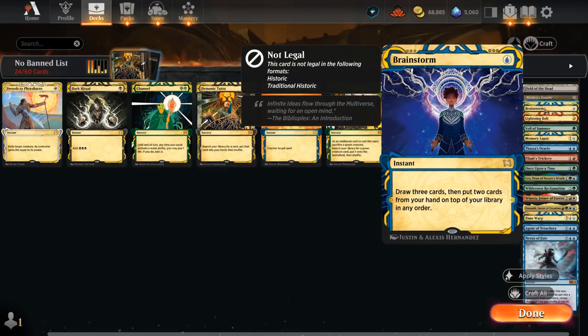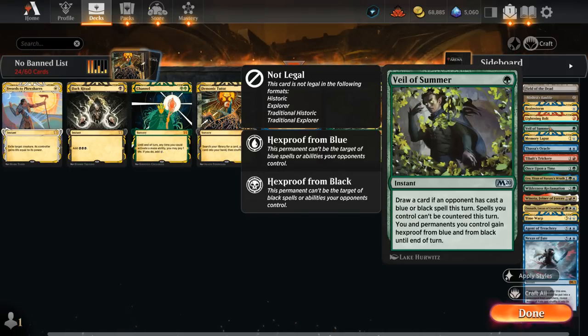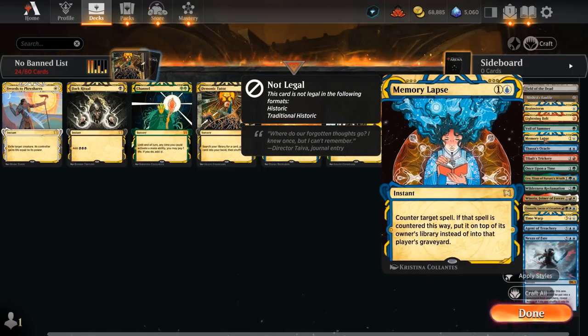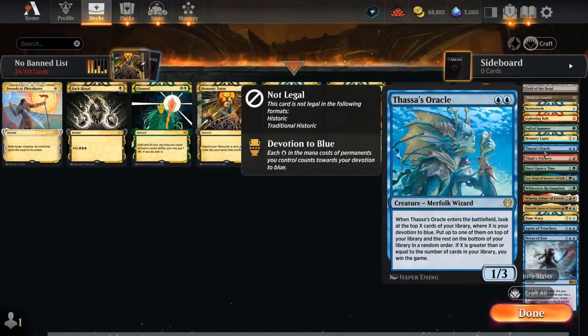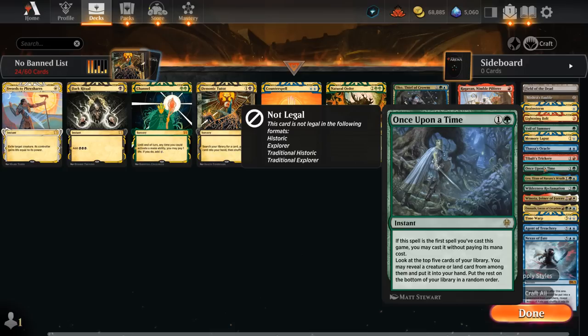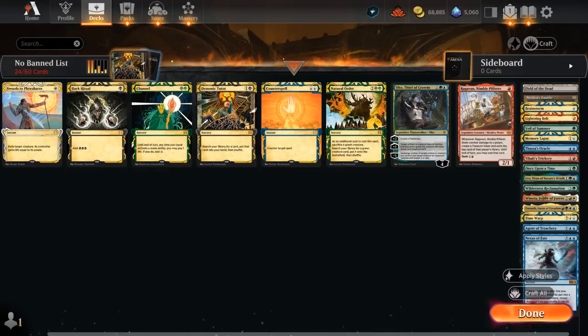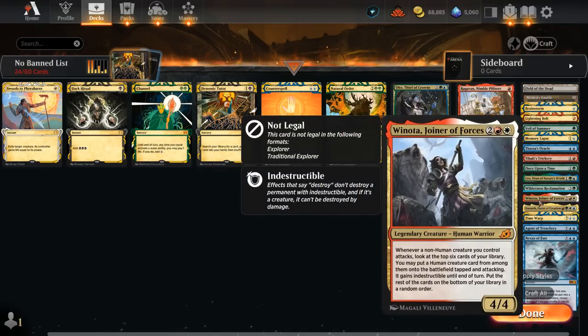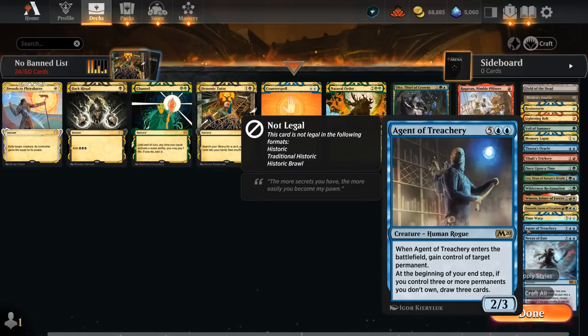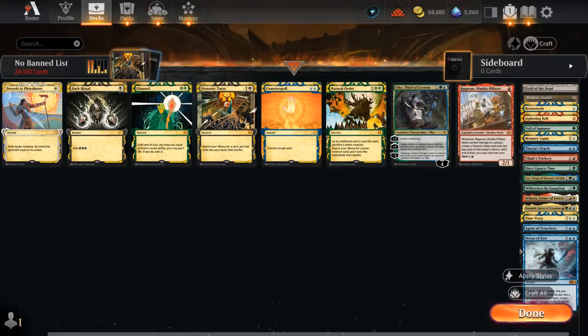Brainstorm will get significantly better once we get Fetchlands on Arena. We've got Lightning Bolt as mentioned. Veil of Summer is also going to be important in this format, stopping opposing discard spells and counterspells. We've got Memory Lapse as another two-mana counter. Thassa's Oracle as a win condition for having an empty library. Tibalt's Trickery enabling some degenerate starts after countering your own spell with it. Once Upon a Time to smooth out draws and can be cast for free. We've got Uro to help us ramp, Wilderness Reclamation to double our mana potentially, Winota which is now legal alongside Agent of Treachery to steal the opponent's stuff, Omnath to make extra mana, and finally Time Warp and Nexus of Fate to take extra turns.